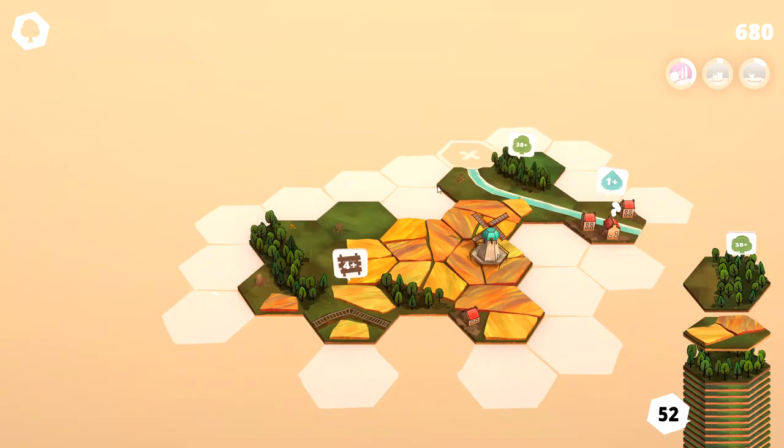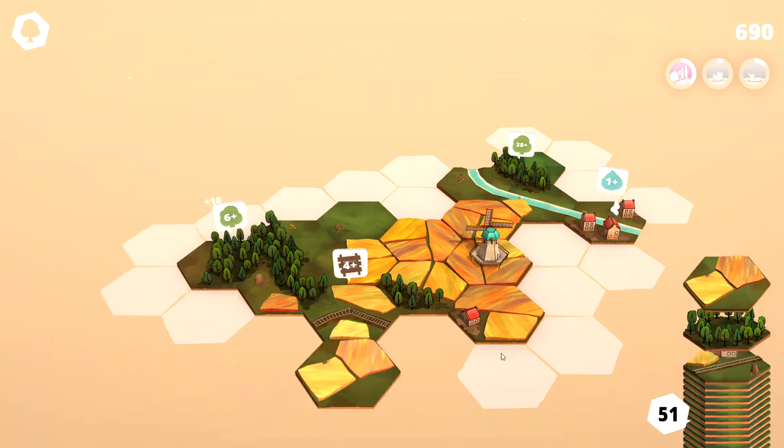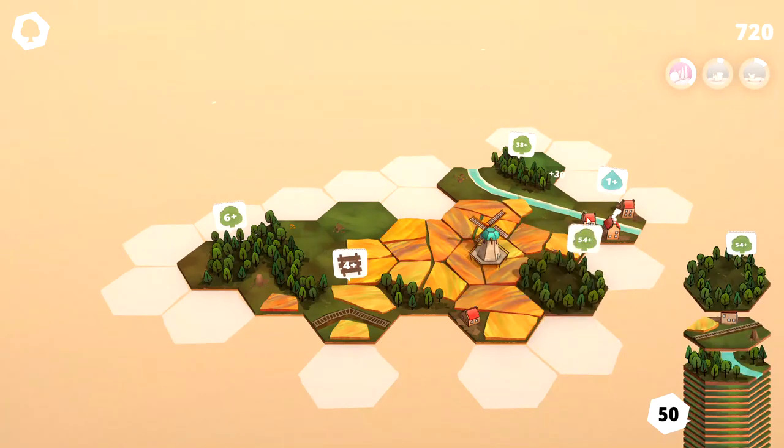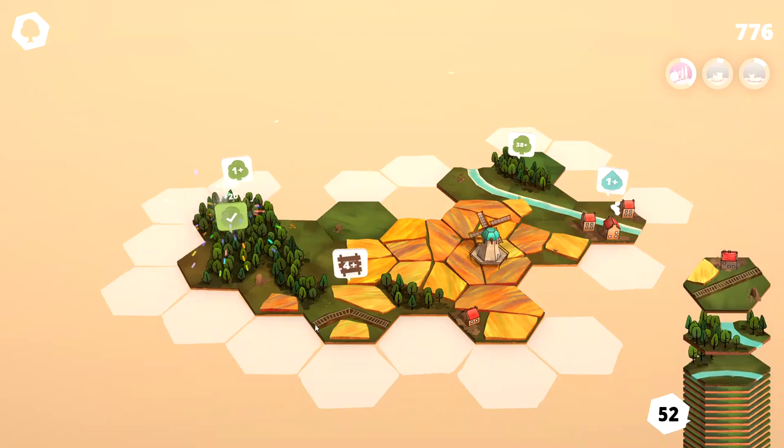Our river is starting to form. We can get some more trees going. We'll need to have a river with a tree tile there, but we can put these trees over here and connect them there. Now let's go ahead and build some more fields over here, and another tree tile can go right there. We gain some more tiles — that's fantastic.